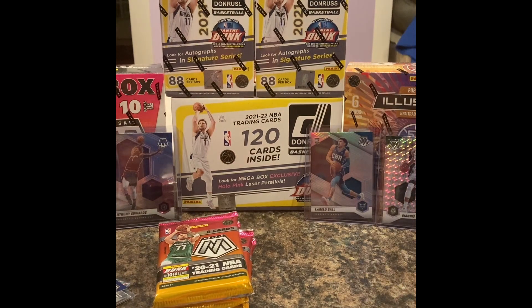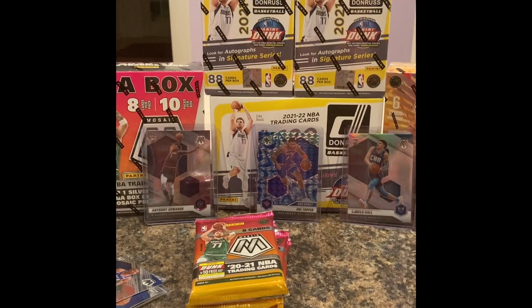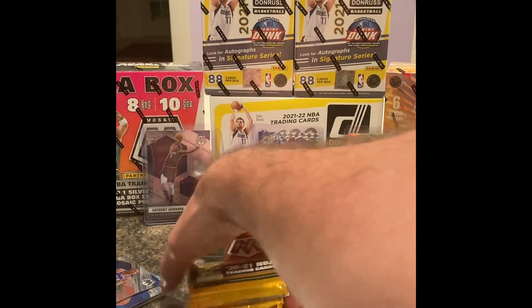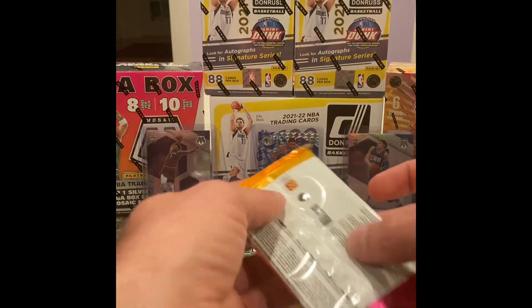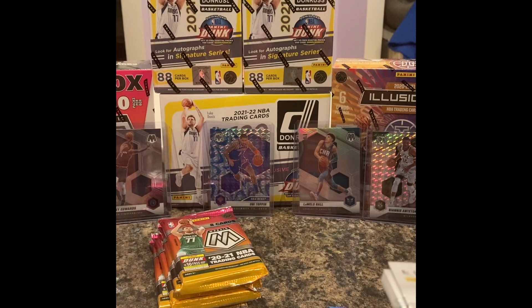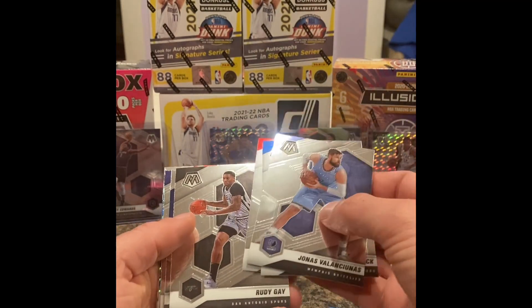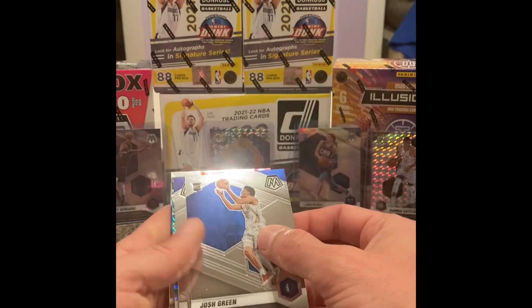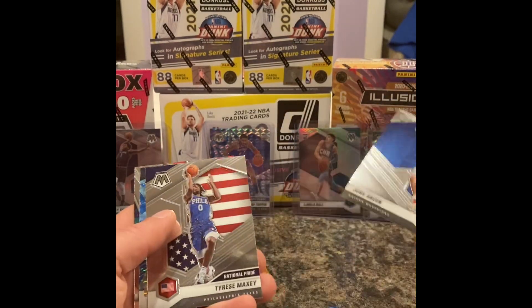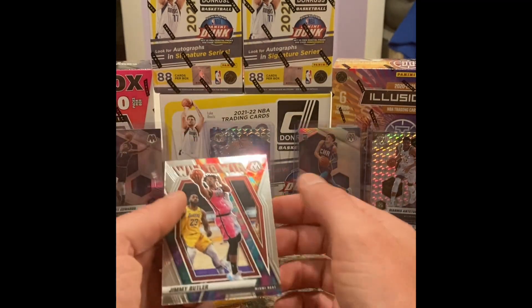She did her half the box, so I'm gonna take over and do the second half. She pulled all the good cards, so I'm gonna pull nothing. Haven't done much Mosaic retail, to be honest. After doing a couple of blaster boxes and hanger boxes and realizing how much of this they printed, I just felt like not really opening much of it at all, so I kind of almost stopped buying it. Got a Tyrese Maxey on the National Pride and a Spencer Dinwiddie on the Blue Reactive and Jimmy Butler Will to Win.